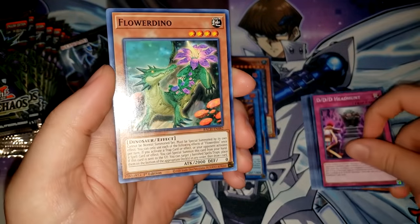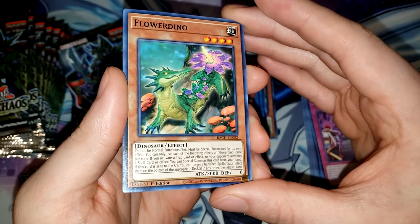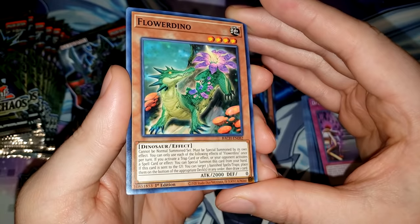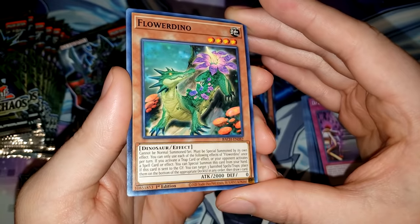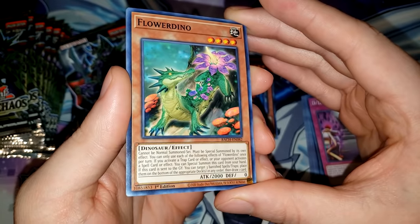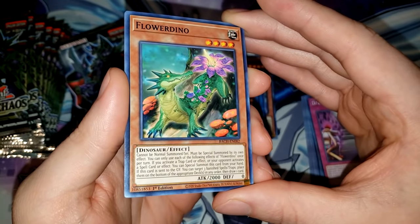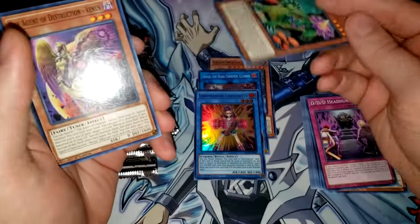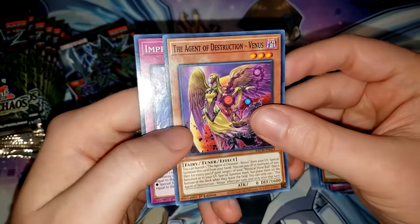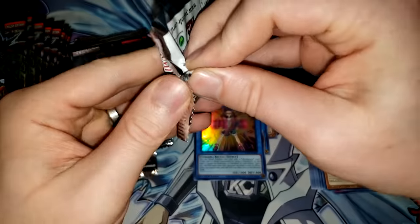DDD Headhunt and Flower Dino — this is a World Premiere too. Flower Dino is a Dinosaur level 4 monster with 2,000 attack and 0 defense, cannot be normal summoned or set, must be special summoned by its own effect. If you activate a trap card or effect, or your opponent activates a spell card or effect, you can special summon this card from your hand. If this card is sent to the graveyard, you can target 3 banished spells or traps, place them on the bottom of the appropriate deck in any order, then draw one card. What an interesting card — it's like a multi-faker, but if your opponent activates a spell you can special summon it as well.